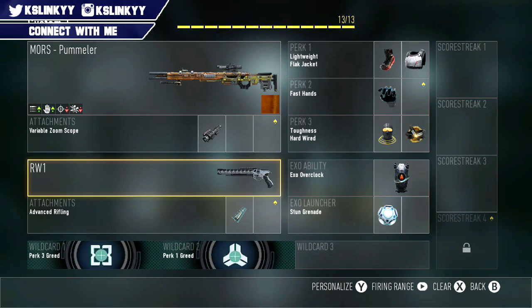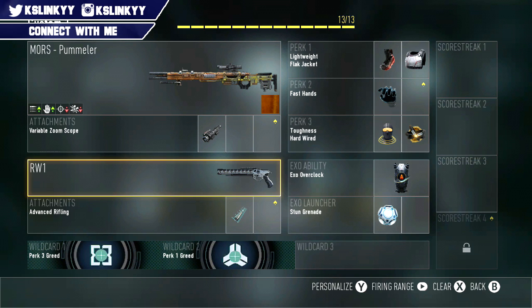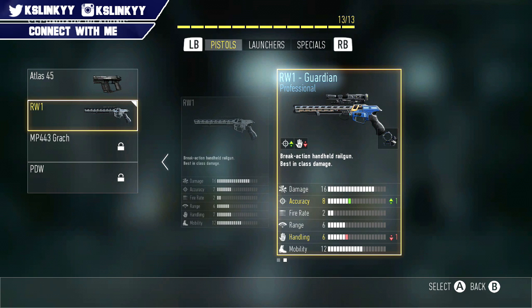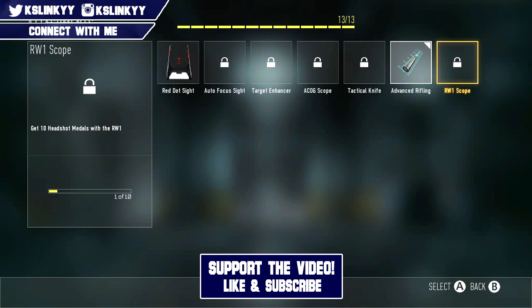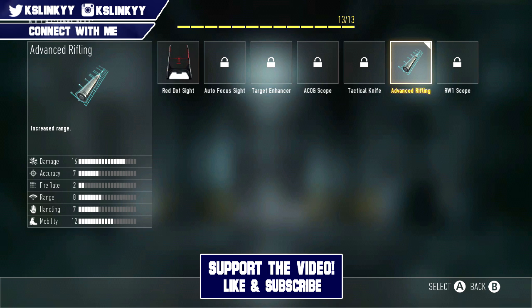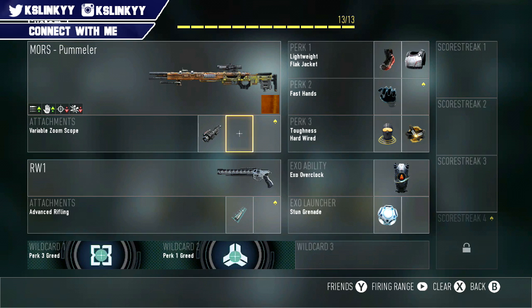On the secondary I use my one-shot pistol, the RW1. I do use this sometimes when I'm quick scoping. I use advanced rifling on it, which increases the range so it can basically kill someone really far away — not across the map, but at a good distance.